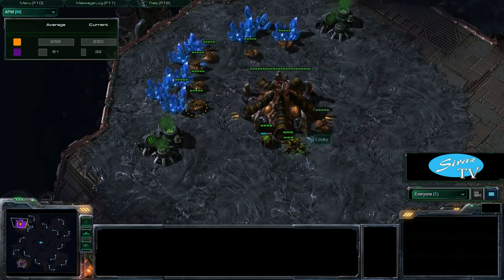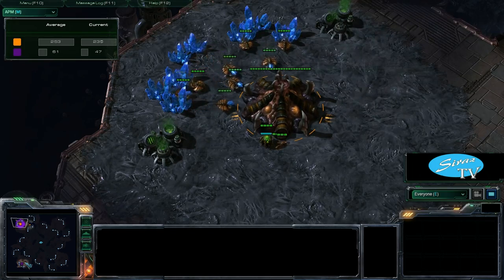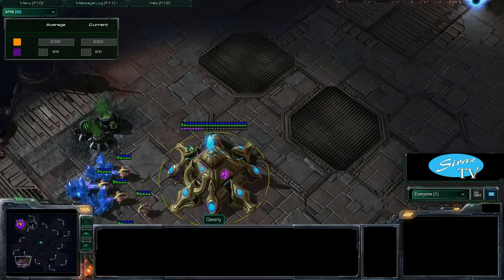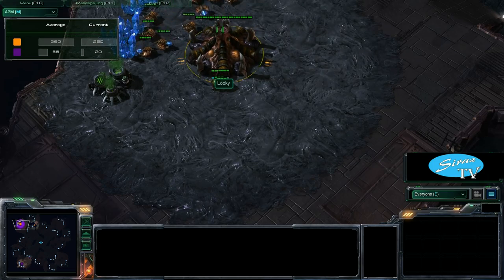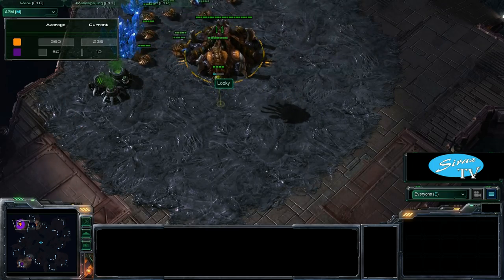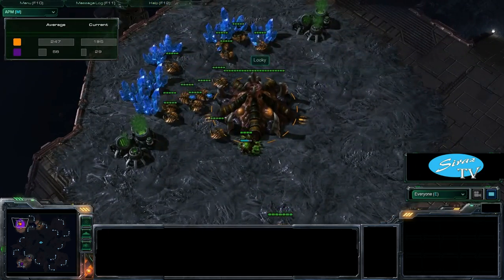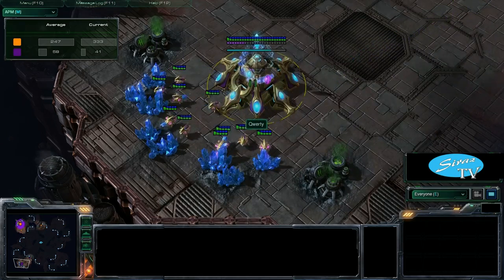I'm going to be casting two best-of-threes between a couple of different players. First we are going to be watching Looky vs. QWERTY. This is going to be a ZvP. Looky is somebody I actually follow quite a bit when I do live casts — he plays in a lot of the smaller tournaments and he's in the top 200, so he's definitely one of the best Zerg players in North America. I don't know too much about his opponent QWERTY; I've heard the name and that's about it.